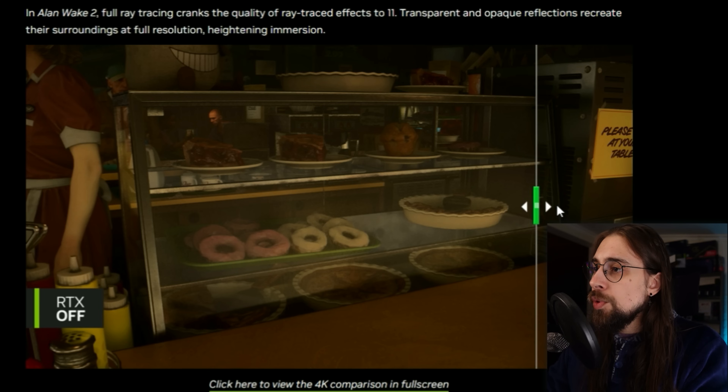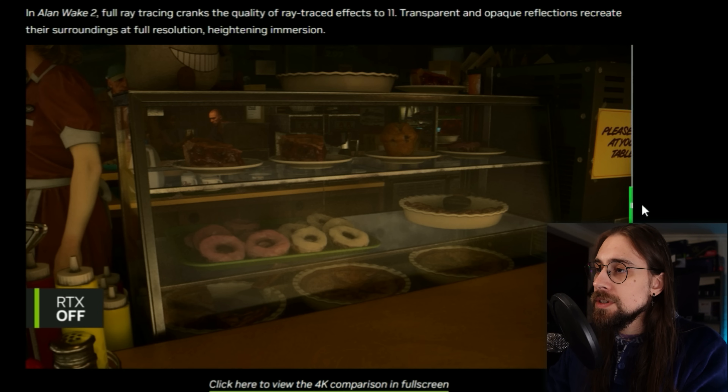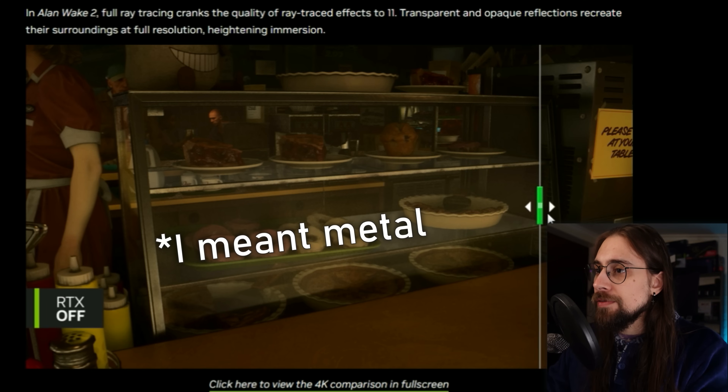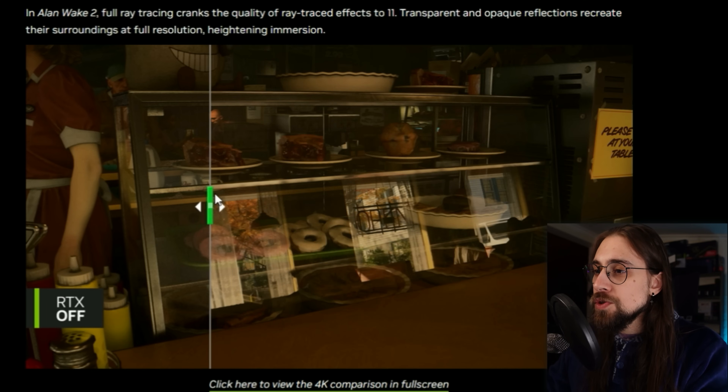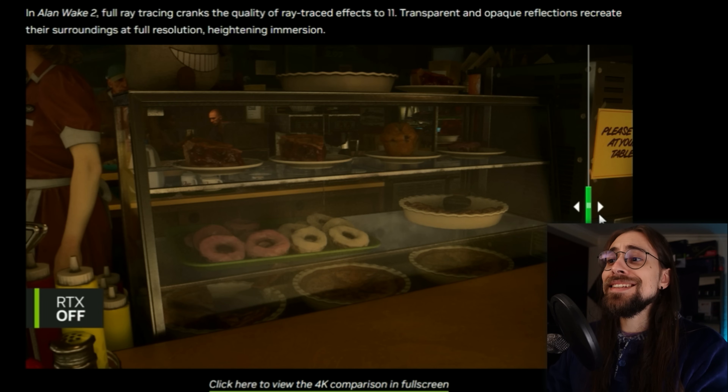They have some comparisons with RTX on and RTX off. With RTX on, we immediately see the differences in the reflections — much more realistic. Since this surface is metallic, it makes sense that it's reflecting. Also looking at the reflections on the mirror, it looks much better.